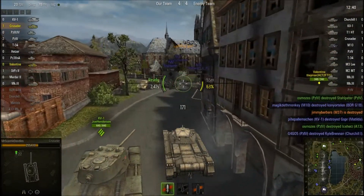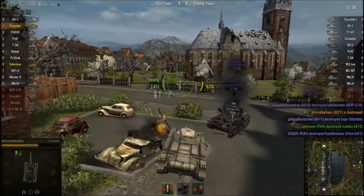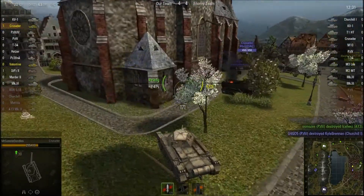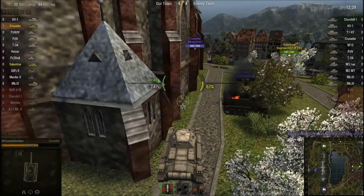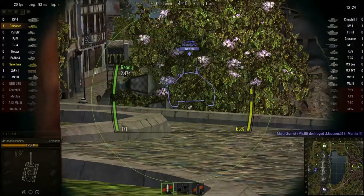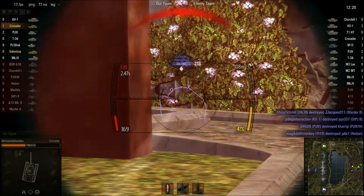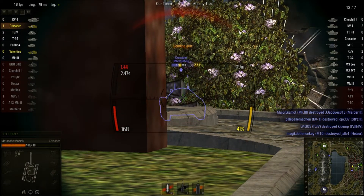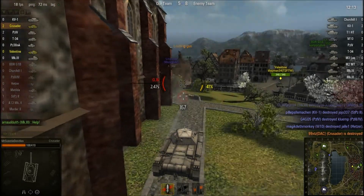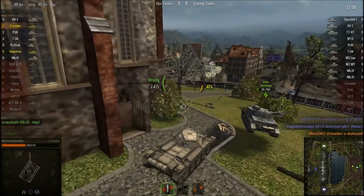Oh my god, by the time we get around the corner every one of them's dead. You had a really good chance to kill them cause they were all facing the wrong way. Oh shit, there's another tank over there — it's just the slowness of this. I'm shooting an M10 cause he's on our base. I'm hit. I've tracked him. I've taken big hits, I've been really stupid. This is not good gameplay.